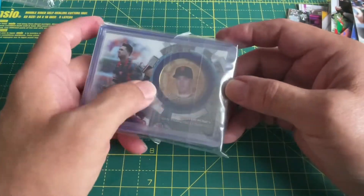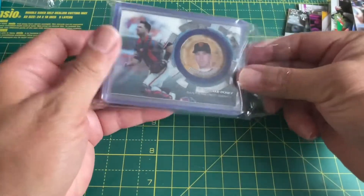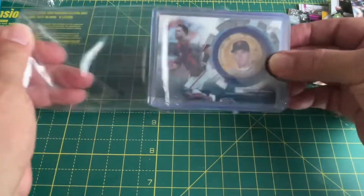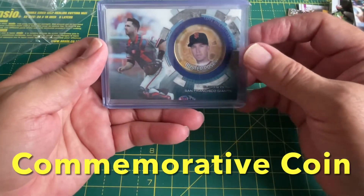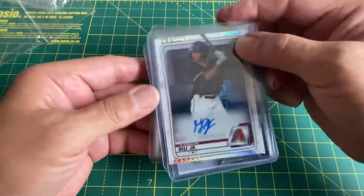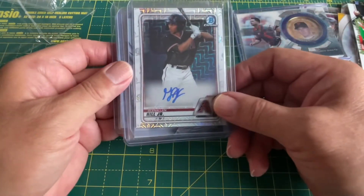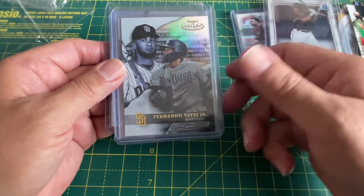Looks like we got some kind of medallion for Buster Posy — comes in these top loaders. Buster Posy, some sort of medallion. Oh, we got a signature — Glen Allen Hill Jr. Yeah, there you are. Tatis — look at that one!